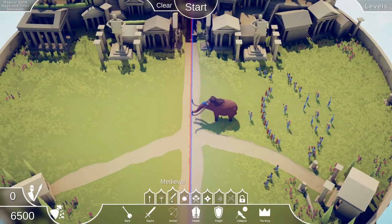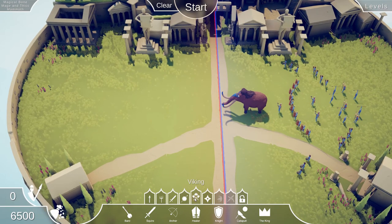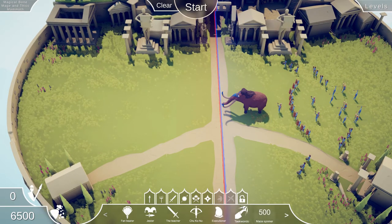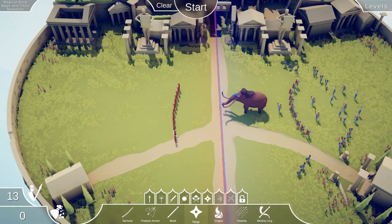Alright, so let's go ahead and fight with... We have 6,500. Let's do something crazy. Do we have all the secret units? Yeah, we do. Let's see if we can take them out with a bunch of ninjas. Oh, that's risky. We don't have that many. Let's just try it.